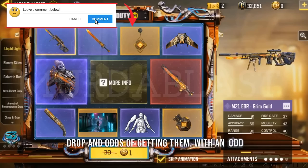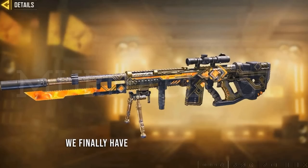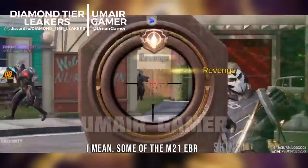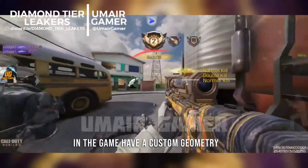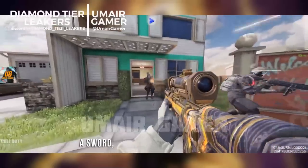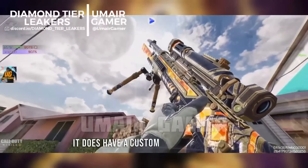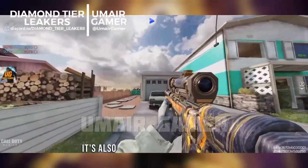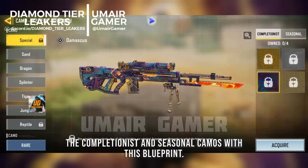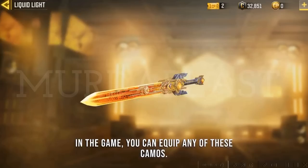With odds of 4%, you can get the M21 EBR Dream Gold skin. It finally gives the M21 EBR a custom geometry, and it looks like a beast — designed to resemble a sword especially at the front. It is also animated, so you get custom geometry plus animation, which is a great deal. Since the M21 EBR is one of the oldest guns in the game, you can equip any completionist or seasonal camo with this blueprint.